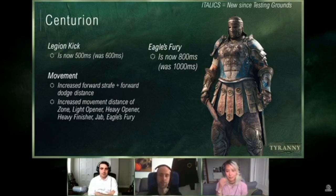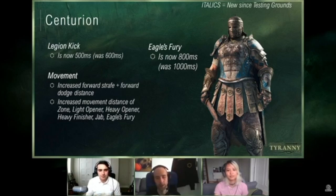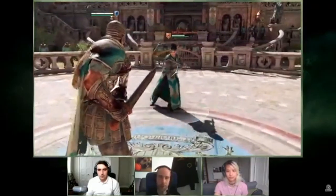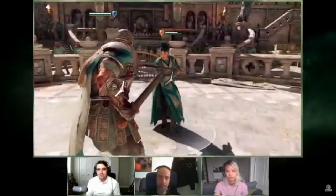Legion kick — another thing identified as not good enough on live. Before it was 600ms, we've switched it to 500ms, more in line with characters like Conqueror and Warlord, so we expect forward legion kicks to be threatening in a 1v1. Centurion had a lot of attacks that didn't have a lot of range — he's got a T-Rex arm syndrome style — and his full strafe was really quite slow, meaning people could back-walk or backpedal him easily. We're trying to alleviate that, with a quick video showing a Zhanhu trying to escape and not succeeding.